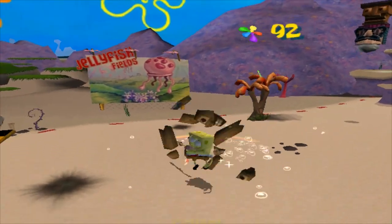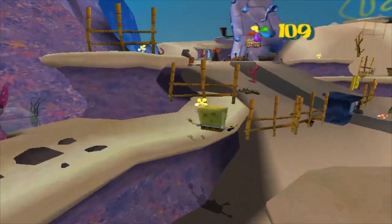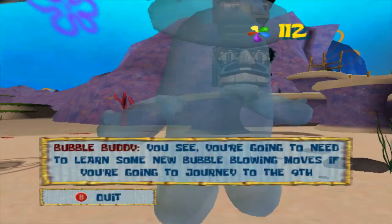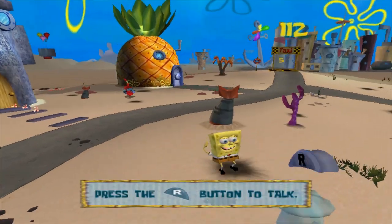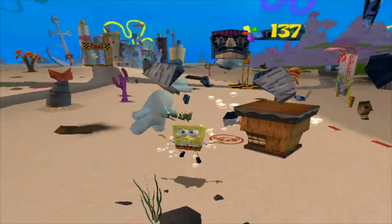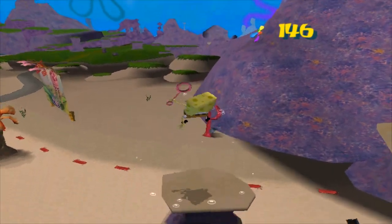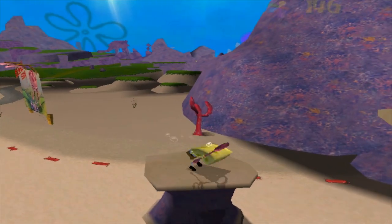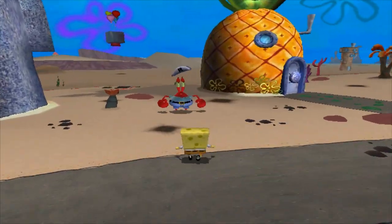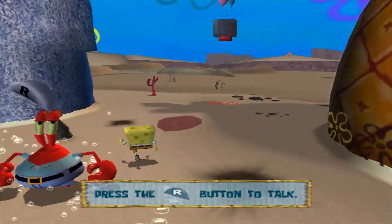Plankton is gaslighting SpongeBob into thinking he's responsible, and that's why you need to get the golden spatulas — that's always my favorite part of games like these, where the game needs to come up with story reasons to justify the player character being the only one doing anything. Bubble Buddy just tells you how to do moves you already know. SpongeBob will learn new moves as the game progresses, but right now we're stuck with the generic spin attack and bubble bounce.